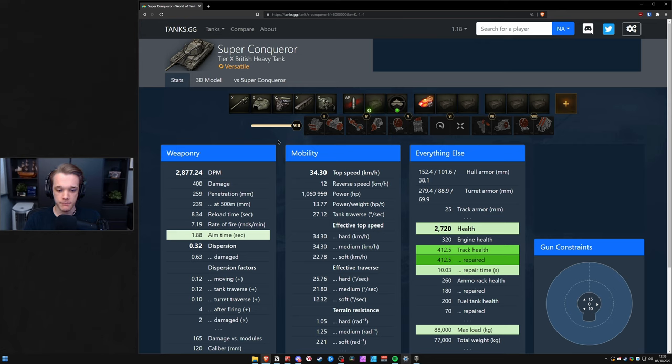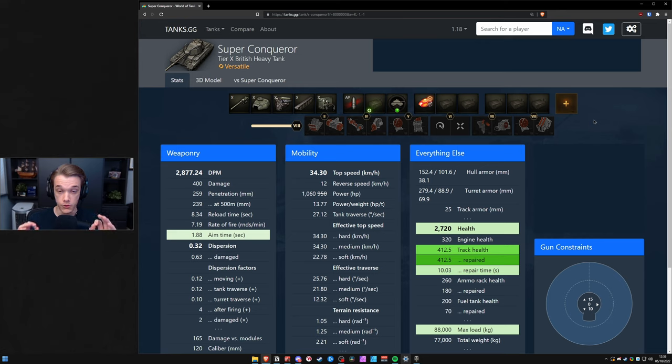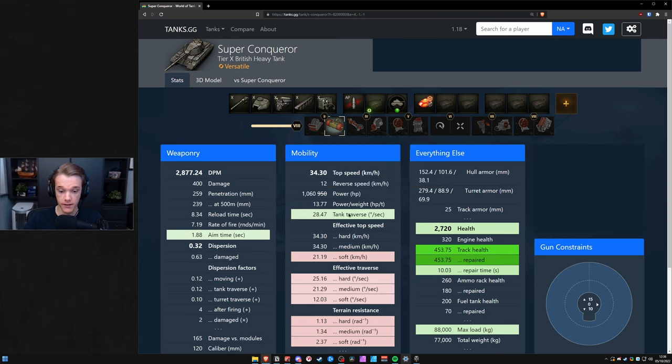Now going into detail about the first field mod — here's a very brief summary. Take a look on tanks.gg, find your tank, and look at the terrain distances. If the terrain distances are the same for both hard and medium terrain without any crew skills, you should be using the right-hand field mod 100% of the time, because as you can see when we click it the difference it makes is nothing. Also look at the traverse speed.